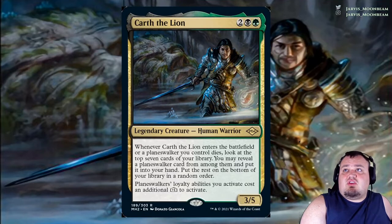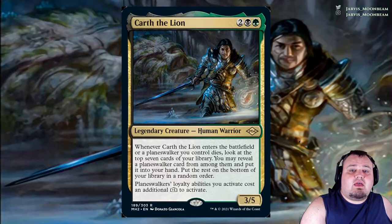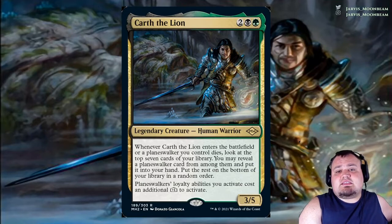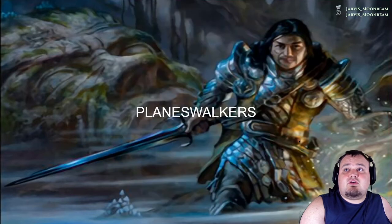Karth the Lion costs 2, a black and a green — a legendary human warrior that's a 3/5. When he enters the battlefield or a planeswalker you control dies, look at the top 7 cards of your library. You may reveal a planeswalker card from among them and put it into your hand; put the rest on the bottom of your library in a random order. Planeswalker loyalty abilities you activate cost an additional plus 1, meaning adding or removing a loyalty counter is a cost, so you get to add a loyalty counter every time you activate an ability. A minus 2 actually only becomes a minus 1. Because of this, we really did go the superfriends route.